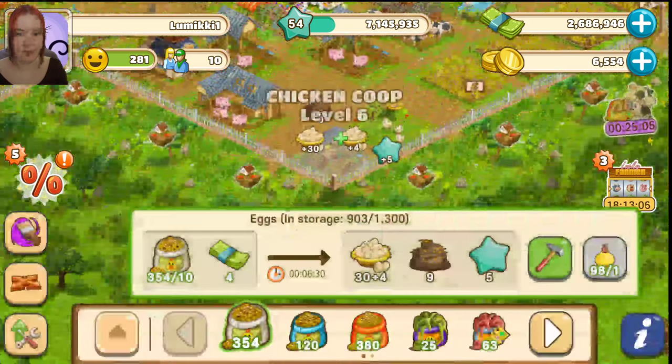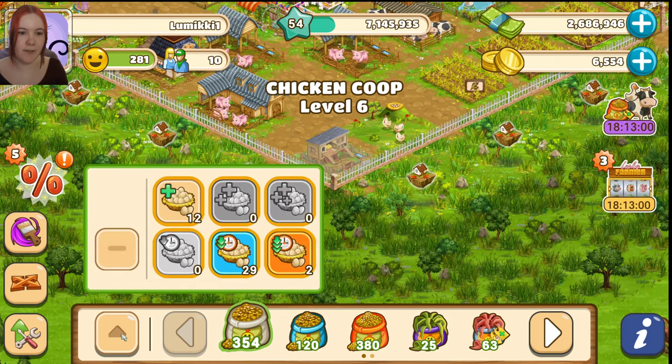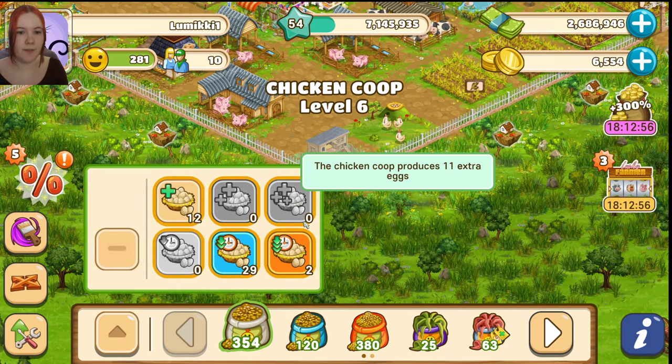Before you press start, you see the little button with the arrow on the left — click on that to open the booster menu. Now I have different boosters.